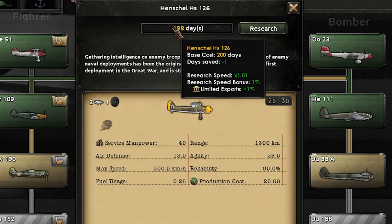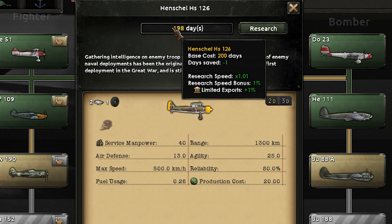Today we're going to be talking about scout planes. It's a popular question — people ask this over and over again. Here is the scout plane. It's a ridiculous 200 days of base research time.